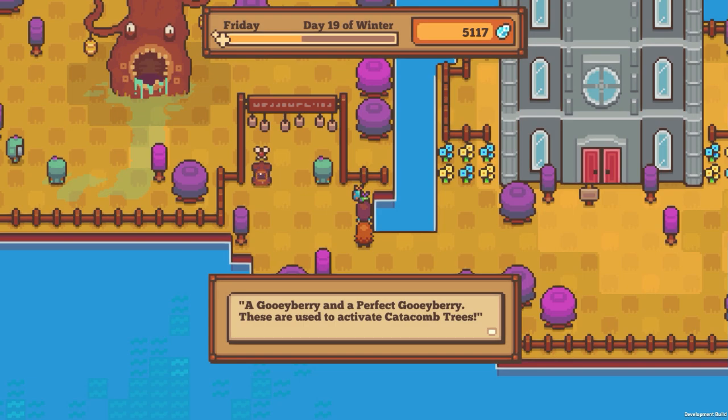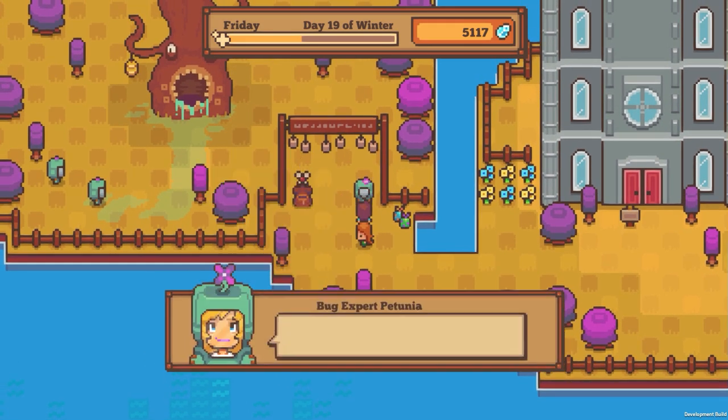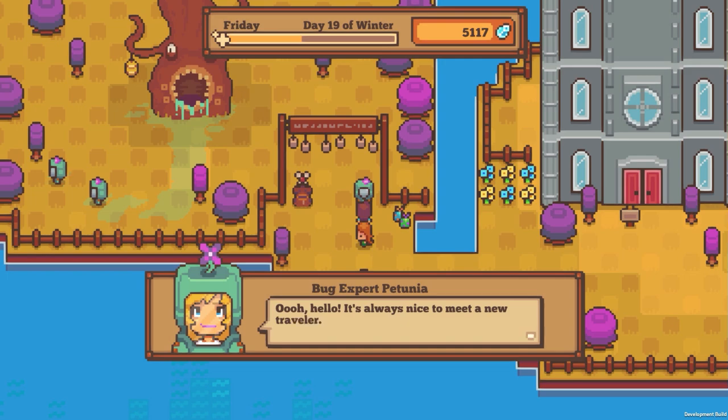A goo berry and perfect goo berry - these are used to activate catacomb trees. Bug expert Petunia! Oh there's a person. 'It's always nice to meet a fellow traveler. My name is Petunia. I study rare bugs in their habitats. You'd like to know what that creature is over there? That creature is known as a catacomb tree. It spreads its hollow roots very deep underground and they connect to other catacomb trees all over Solemn.'